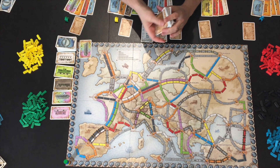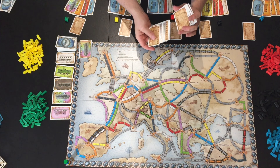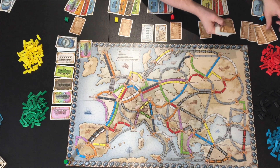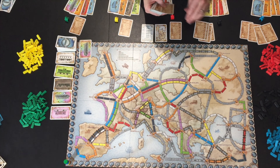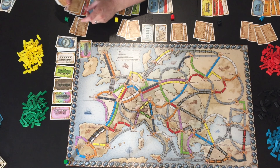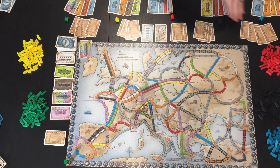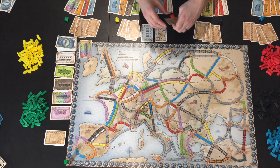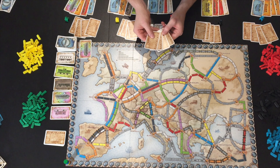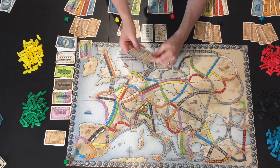You then shuffle the remaining tickets, which all have a red number — these are much smaller valued tickets. Deal three to each player. Each player will then choose a minimum of two but up to four of these tickets.